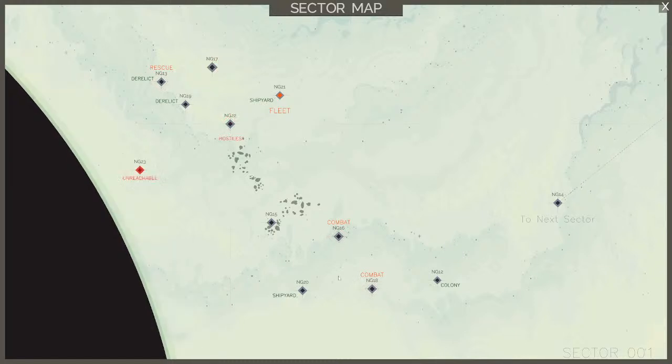Combat, combat. The hostiles are still there because we didn't do anything. Rescue mission there — let's do that. We'll get close to the anomaly. I think that's kind of risky — then we have to jump to this combat. We'll do that and the next jump to the combat should be close to the anomaly where we get a lot of data.